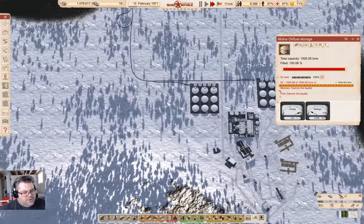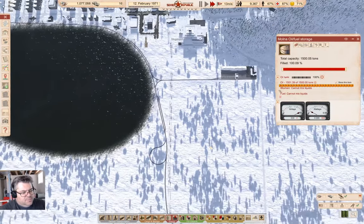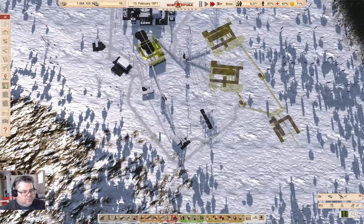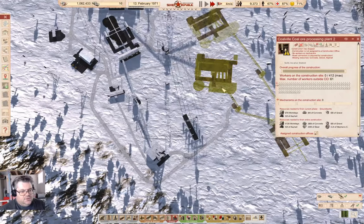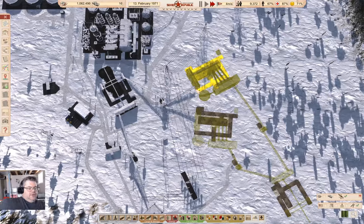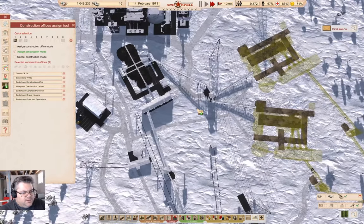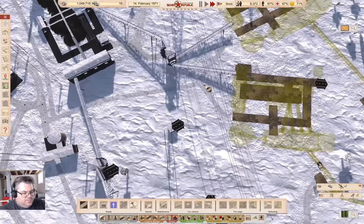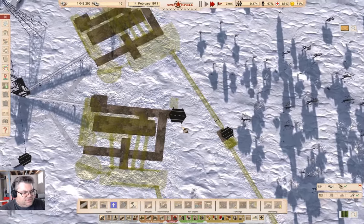I'm thinking I probably want to put up a town of sorts down here, because I'm going to need workers for the coal mine and for the processing down here. What I should actually do is get road connections — probably gravel them — to all of the stuff down here.